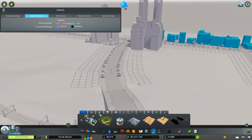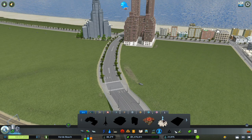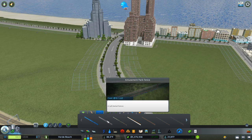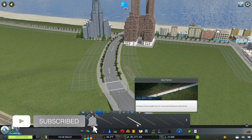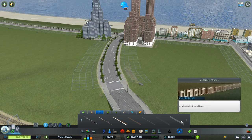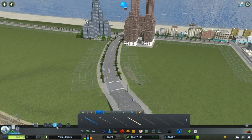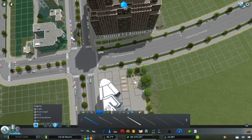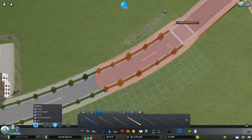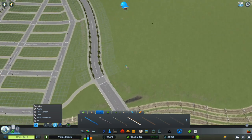Before we get to a whole bunch of zoning things, I really want to get some fences up along this arterial. We get park fences — clearly not an amusement park or nature reserve. The zoo fence is a little obscene in my mind. I do like the ore industry fence; it fits what we're doing, but I'll go with the park fence — probably the most natural fit. I'm just going to go up and down this road to make sure we don't inadvertently zone anything.